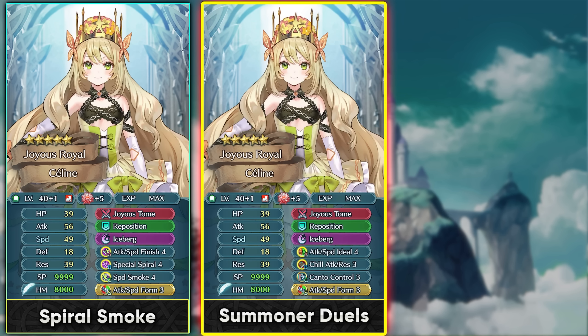She can also be used in Summoner Duels S or regular Summoner Duels because of her support. She's not exactly a Ymir who erases status effects — Ymir is better for removing penalties and debuffs — but Selene is still helpful with Chill Attack Resistance debuffs, Canto Control from her default build, and healing support for a merged-up frontliner.